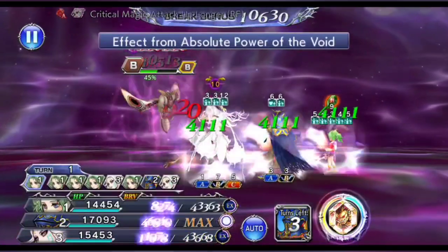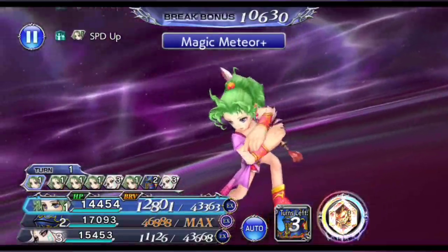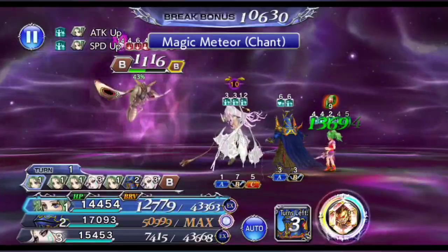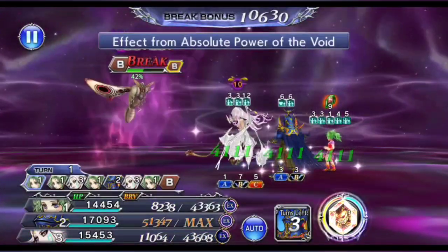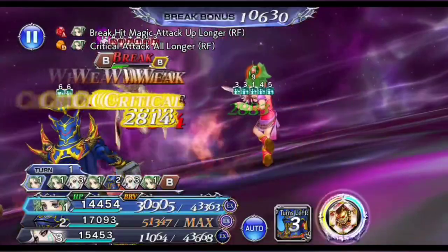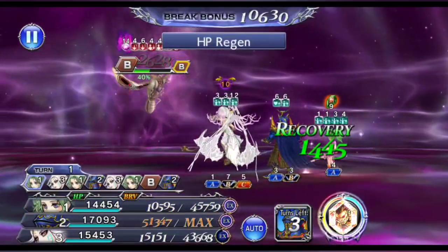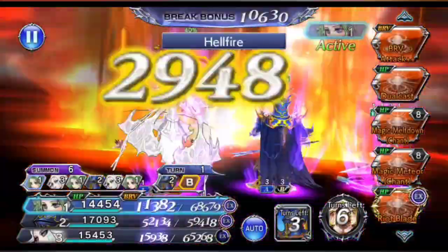This is the final LD of Terra, and after this I will have to Pop Summon to prevent my turn count from rising any higher. Right before Pop Summon, you want to use the additional ability with Terra, just to give her a little bit more boost to her attack power and proc one more round of X-Def HP poison as well. At this point I'm out of 3 turns, so I have to Pop Summon to prevent the turn count from getting any higher.